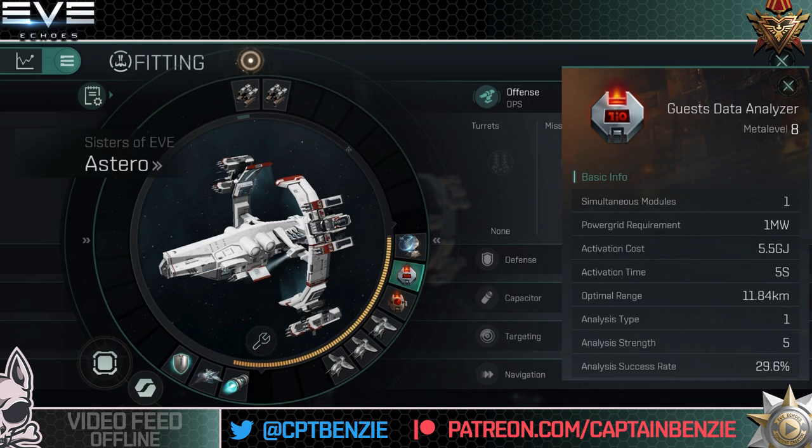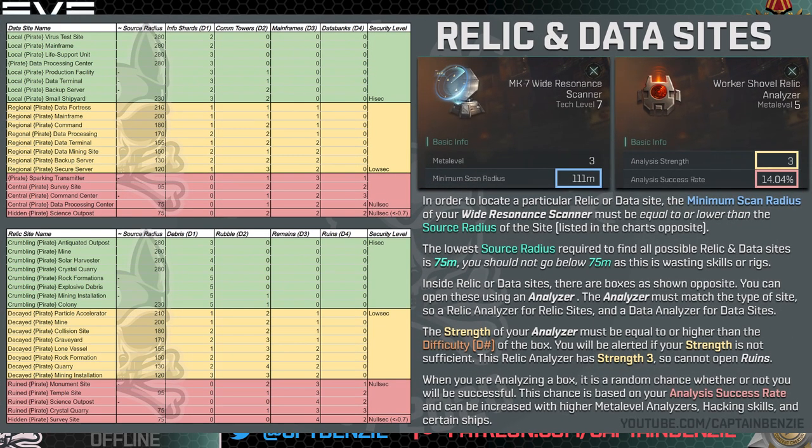So how do you know which numbers you actually need? I'm going to put on screen a chart I've created for the Catskull Academy — there'll be a link in the description and it'll be available on the Catskull discord with an Imgur link so you can open and download it in full size. Here are the different types of sites: green for sites found in HiSec, yellow for sites found in LowSec, and red for NullSec. There is a slight overlap where some NullSec ones appear in LowSec and vice versa, but it gives a basic understanding of what areas to scan and what numbers you need.